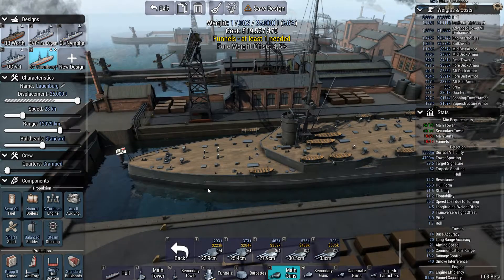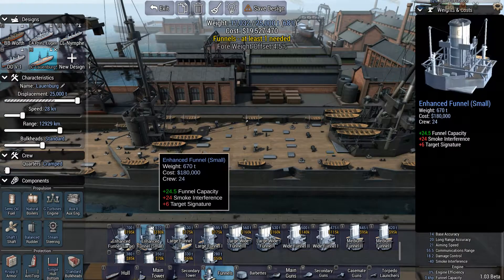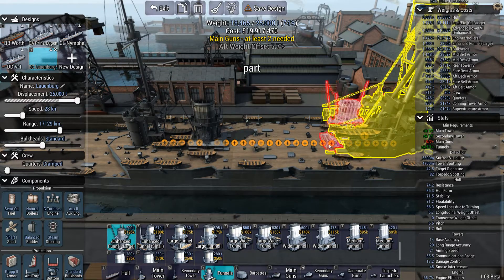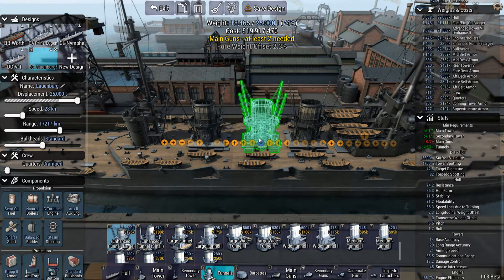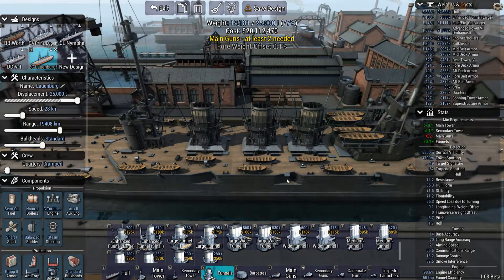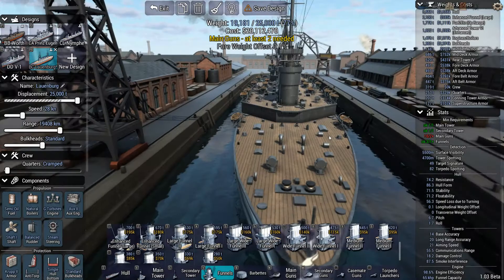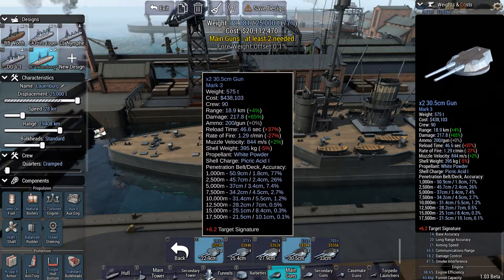Let's take a look at what we want. Let's place down some funnels and see if we can get a good engine efficiency. So if we have three funnels, we get up to 98.6% engine efficiency, which is good. We're only at 77% of the total displacement we are able to use, so that is good.